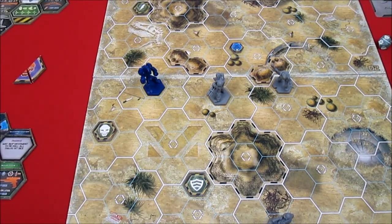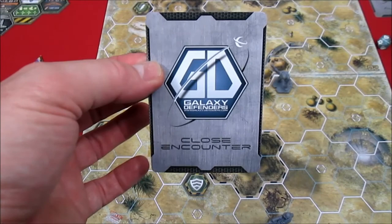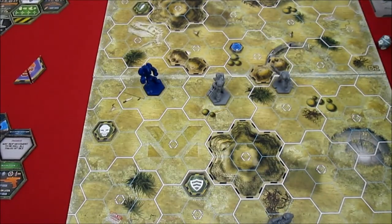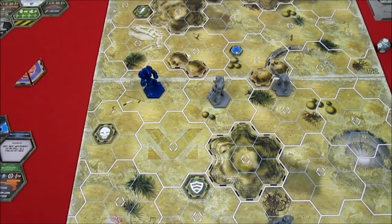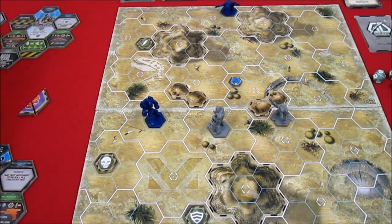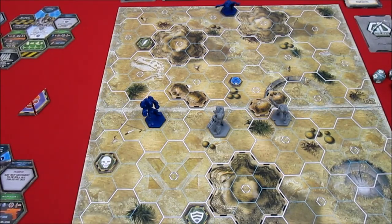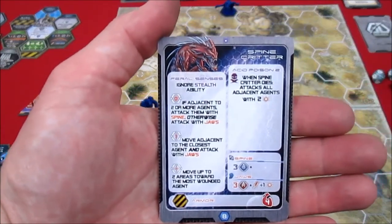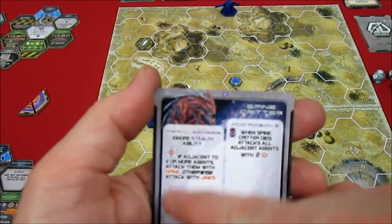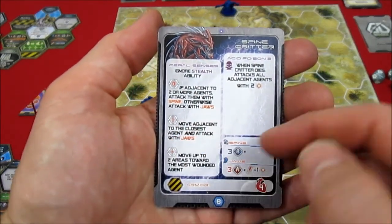With every agent turn we must draw a close encounter card. The card says activate all spine critters. That's not too bad because the only spine critter left is the blue one at the top of the board - we just blew the other one away. Spine critters explode and deal area damage, but nobody was adjacent to it so we don't have to worry about that. The blue spine critter has line of sight, but it's more than one space away from the Hulk.